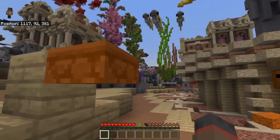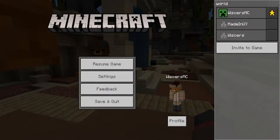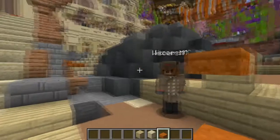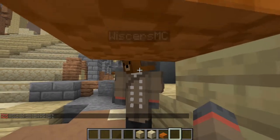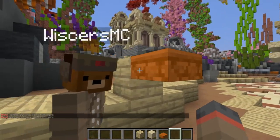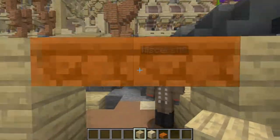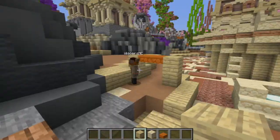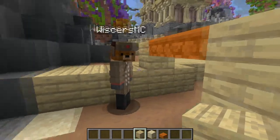You see this? On Bedrock Edition, you cannot go under this, but on Java Edition you could. So that's another issue with Bedrock Edition. In theory, if you're on Java and you have claims that only have this as doorways, you can essentially make it Bedrock-player-proof. I find that pretty cool — I'm probably going to use that.